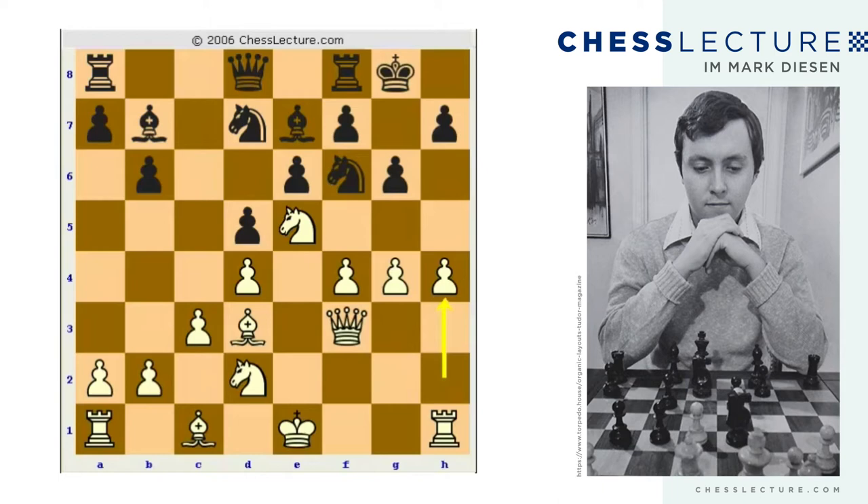At this point black is really realizing things are not going his way. He trades on e5, white takes with the f-pawn — the recapture we almost always see, increasing the strength of the attack on the f-file. This is an example of how not to play as black. Black plays knight e4, an attempt to be clever.